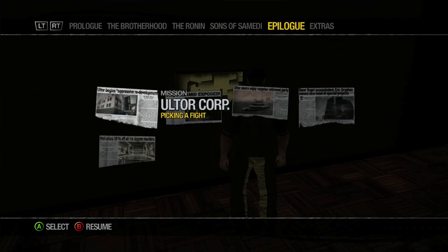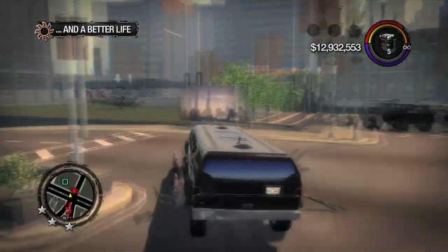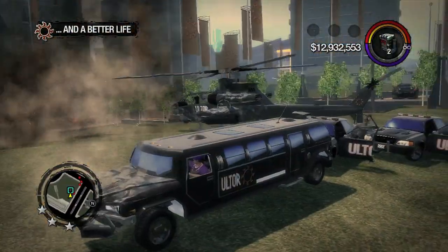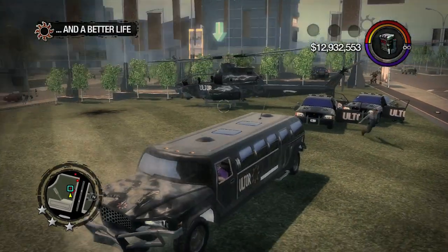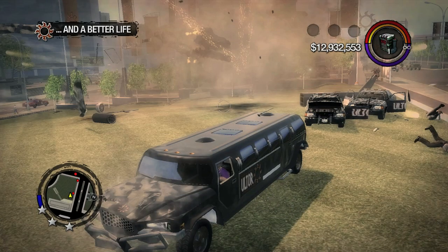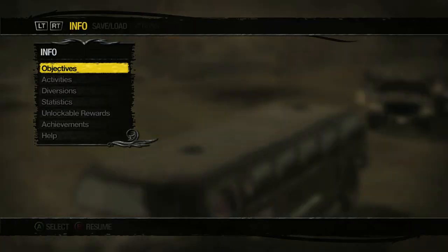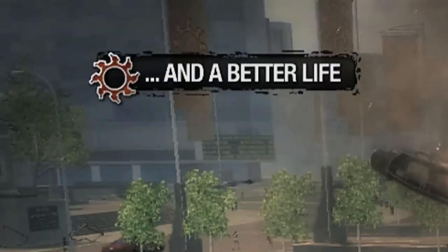To get the Ultor limo, start up the mission 'A Better Life.' Play through it normally until the part where Dane Vogel enters the Ultor tower. From here, get inside the limo and head over to the helicopter used to continue the mission. Now use any means to destroy the helicopter, and once it is destroyed, rapidly begin to tap the pause button. By continuously tapping the pause button, it will glitch the mission to end without asking you to start over from the last checkpoint. You'll know when to stop when the mission objective disappears off the screen.